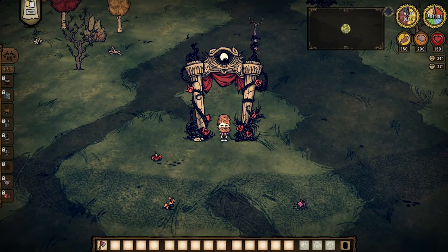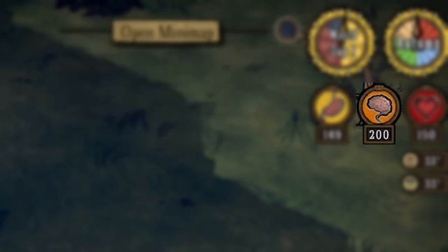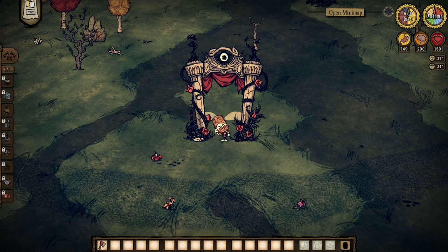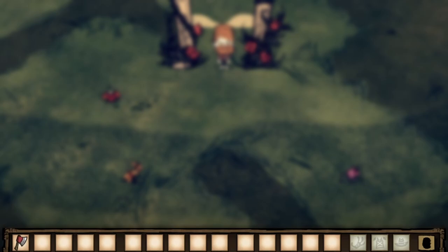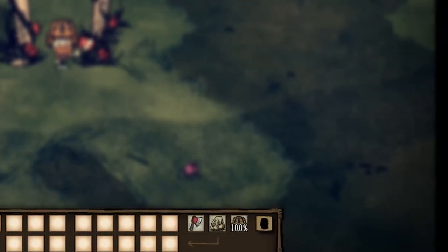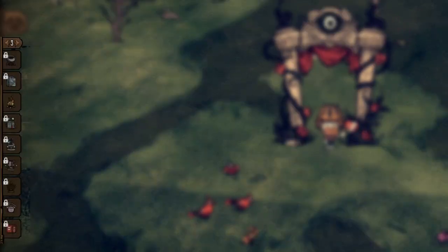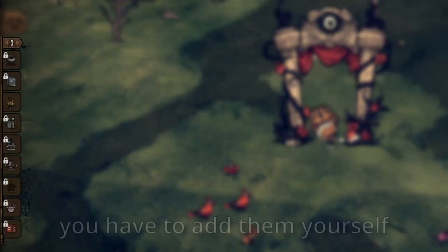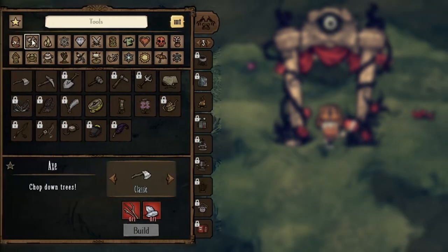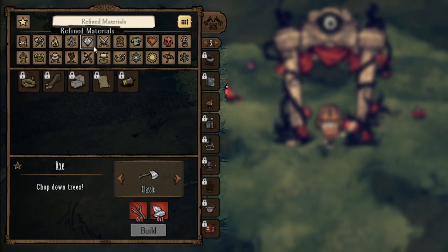When you spawn in, the first thing you see is obviously the world and then your user interface. On the top right, you can see your hunger, health, and sanity, and also the day and night cycle. On the bottom of the screen you can see your inventory, and on the right part of your inventory you can see the item you're holding, a body item, and a head item you're wearing. On the left side of your screen you can see the crafting menu, and below it are some shortcut items. When you click on the crafting menu itself it opens — it's a crafting menu, you probably know what that is.